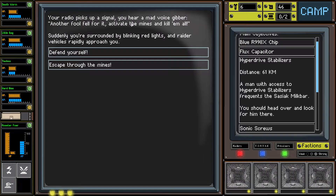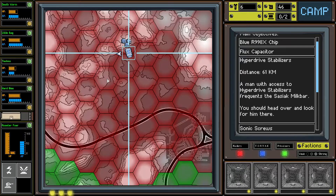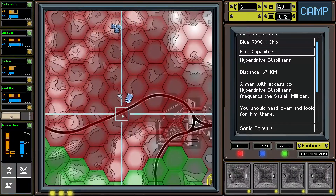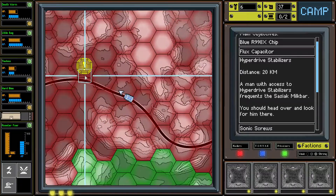Our radio picks up a signal and we hear a mad voice: another fool fell for it, activate the mines and kill them all. Suddenly we're surrounded by blinking red lights and raider vehicles rapidly approaching, trying to escape through the mines. We got away! We took a bit of damage but nothing we can't handle. Back on the road again - here is our quest point.